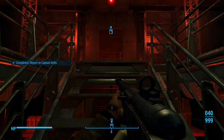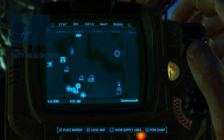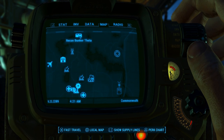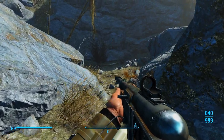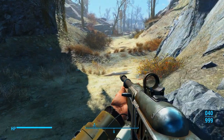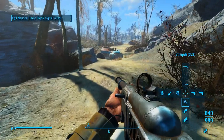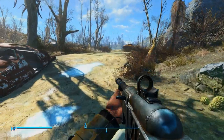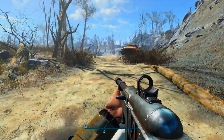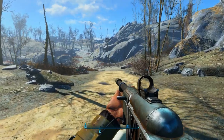Now we can head out of here. 'Commonwealth's a dangerous place, make sure you gear up before you head out.' We're gonna head back over to where we started the video at Recon Bunker Theta. Let's go ahead and face east and follow this path around. Hopefully by the next video I will have Paladin Danse's affinity maxed and we can do his side quest, but we'll just have to see.